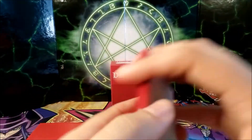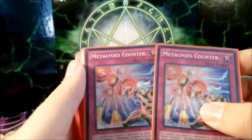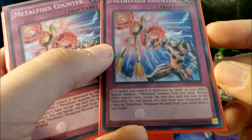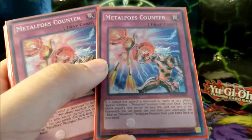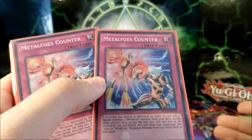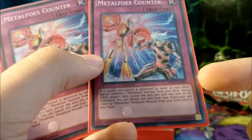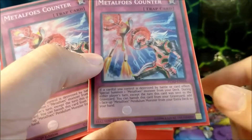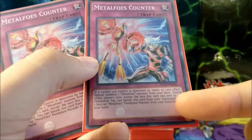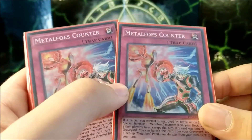On to the traps — a lot of trap cards but they're all pretty useful and you go through them very fast. Metal Foes Counter twice — three would work but I prefer twice. If a card you control is destroyed by battle or card effect, you can still use Metal Foes Counter to get a Metal Foes Volflame on your field. You can special summon a Metal Foes monster from your deck, and during either player's turn — except the turn this was sent to the grave — you can banish this to recycle an extra deck Pendulum Metal Foes and add it to your hand, so you can do some pendulum plays next turn.